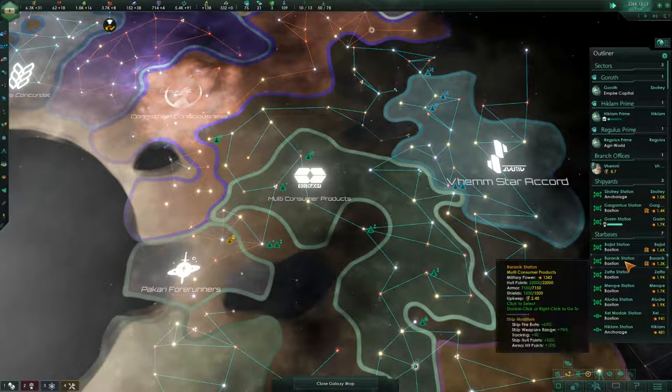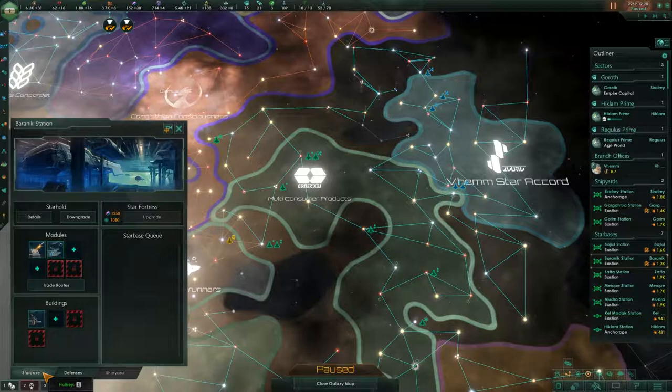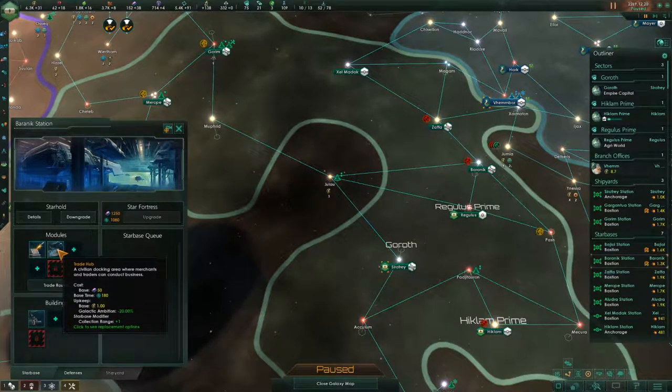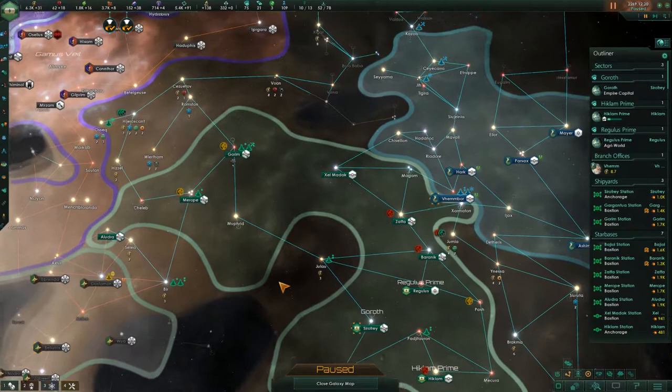I actually forgot what I was doing with Berenic Station — oh, I was upgrading it. Upscaling complete. At the moment we don't really want to do anything with this. It kind of sucks, but that's just the reality right now — I really do not want to do anything with Berenic Station because I can't afford to. That costs alloys no matter what I'm doing, and we need alloys a lot right now.